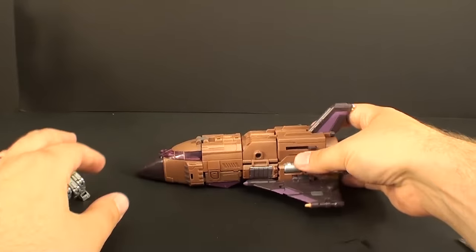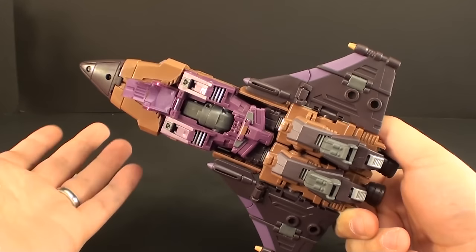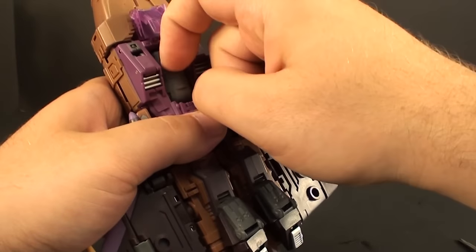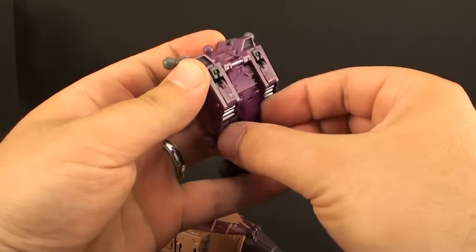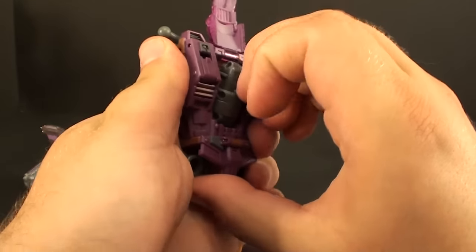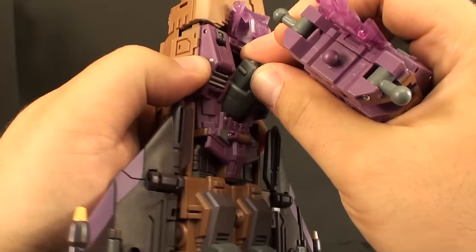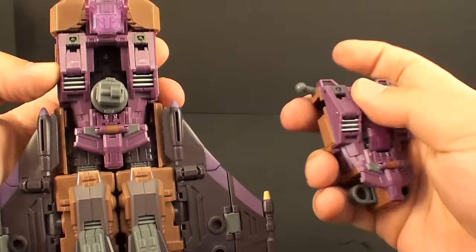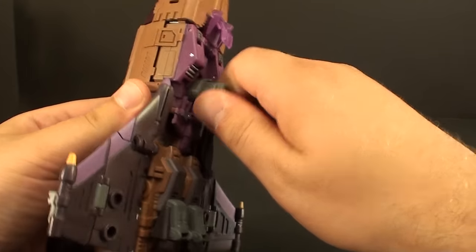When it comes to Blast Off and Vortex it gets a little bit more difficult, only because you have more to move. We can take this, fold this on up, and the combiner port comes out here. Now if you did put the replacement chest on, for reference this goes up and then this makes a nice ratcheted piece, as opposed to the unratcheted piece. So clearly they did a little design change along the way with Blast Off, which is for the better.